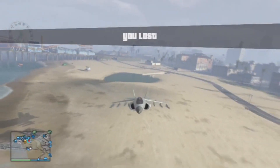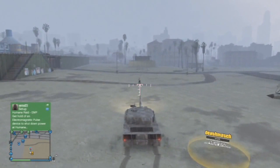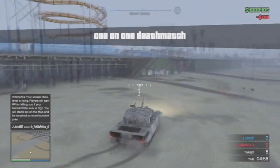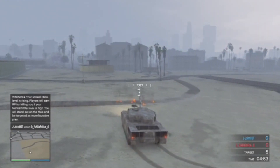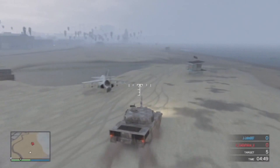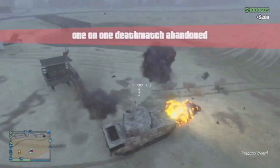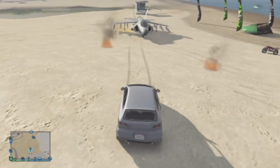You're going to have to quit the deathmatch — either of you can quit — and then you guys will be able to move in the vehicle. Here's another perspective: I'm going to blow him up, and then he's going to invite me to a deathmatch and I have to accept it. Once you've accepted it, wait for them to respawn — they should spawn in the tank — and then just leave the deathmatch. You guys can duplicate this to as many friends as you want, so have fun with this glitch.